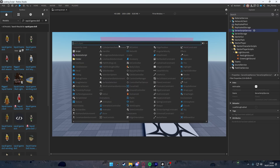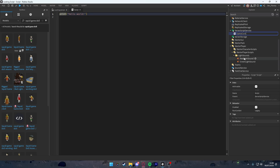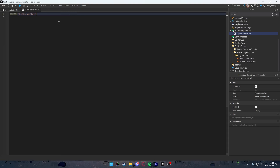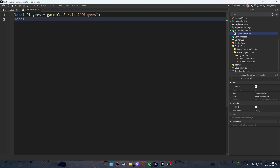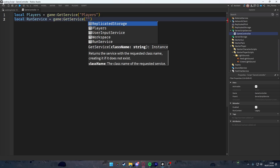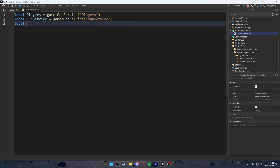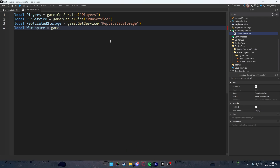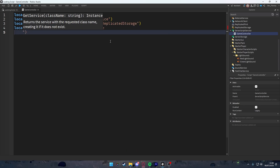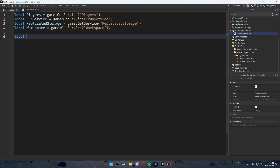Now we make the game controller. Inside ServerScriptService, add a script called 'game controller'. We declare: local Players = game:GetService('Players'), local RunService = game:GetService('RunService'), local ReplicatedStorage = game:GetService('ReplicatedStorage'), and local Workspace = game:GetService('Workspace').